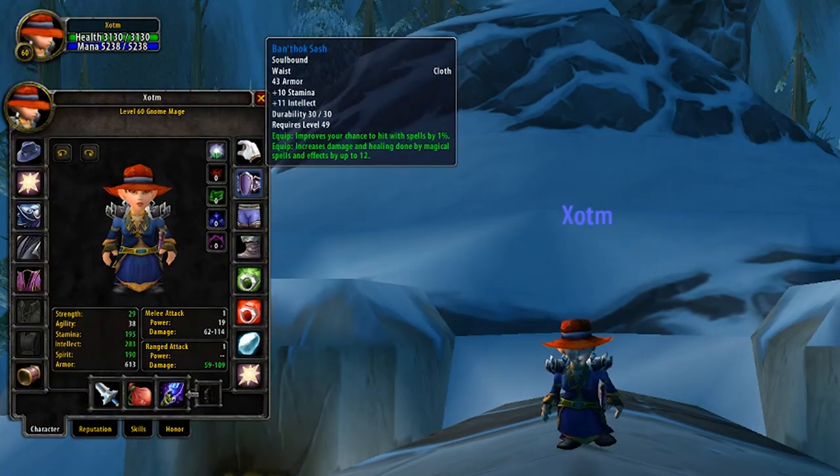Now our last piece of armour is going to be the belt. For both PvE and PvP there is one belt every single caster wants, and that's of course going to be the Banshee's Sash. This belt is so incredibly strong, as not only is it perfectly itemized with Stamina, Intellect and spell damage, but on top of that provides you with 1% hit.